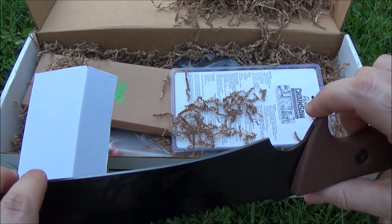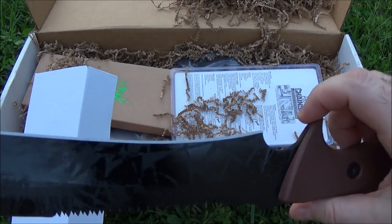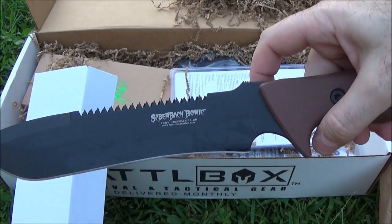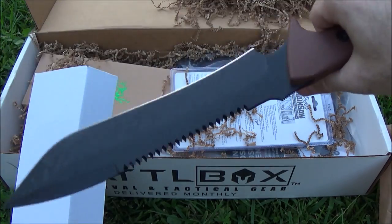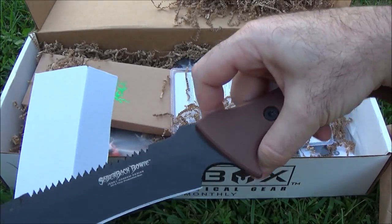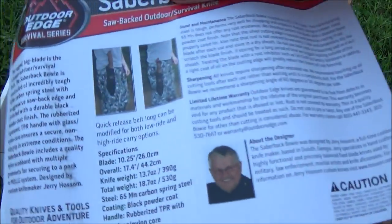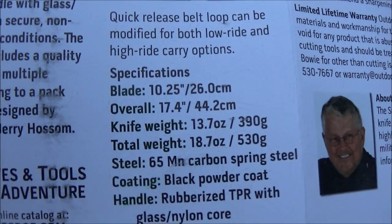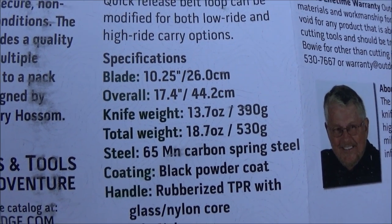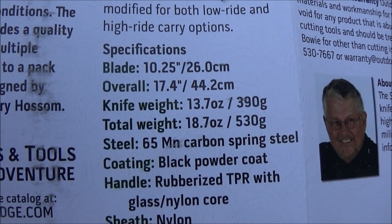Which is what I'd want a knife like this to be made out of. Not sure how sharp it actually is — it feels pretty sharp. We can do a quick edge test, just paper slicing once we're done with the rest of the unboxing. This is really, really nice. I'm going to put it back in the sheath and check the specs. You've got a ten-and-a-quarter-inch blade. It is kind of a heavy knife, but it doesn't feel as heavy as that says.